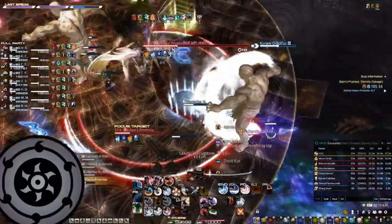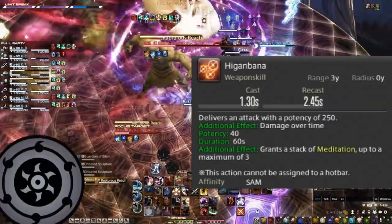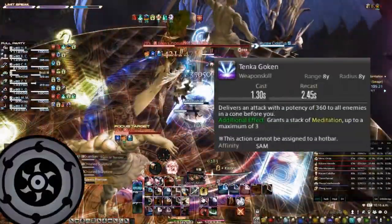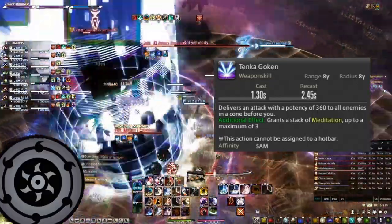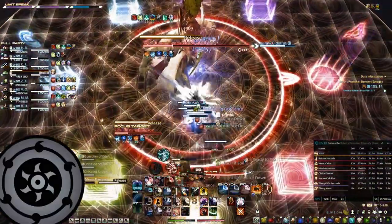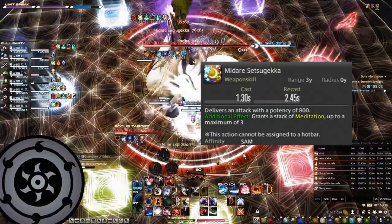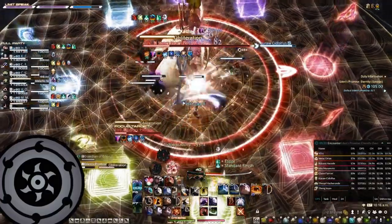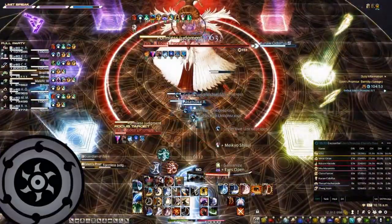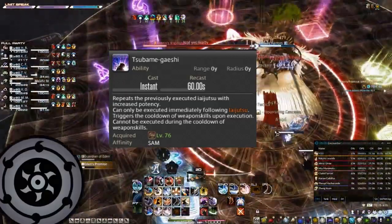The Iaijutsu abilities are: Higanbana at 1 Sen — the Samurai DoT, which combined with Kaiten totals up to 1575 potency over 1 minute. Tenka Goken at 2 Sen — your AoE Iaijutsu used when fighting 2 or more enemies, mostly used in dungeons. Midare Setsugeika at 3 Sen — your single target burst, used most often in raids or on bosses. Note that Iaijutsu abilities are also affected by the GCD timer. There is also the ability Tsubame-gaeshi, which becomes available right after using any Iaijutsu and goes on a 60-second cooldown after use.